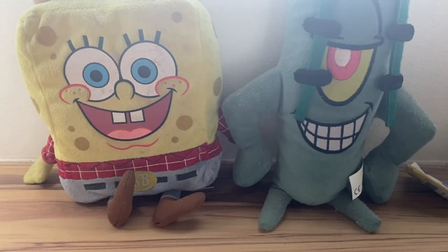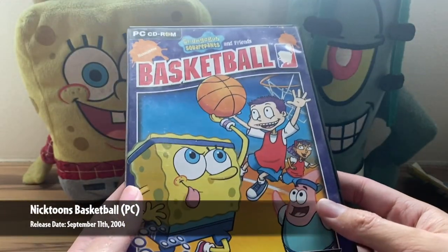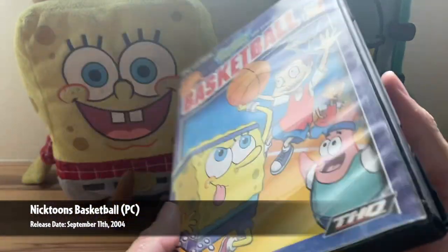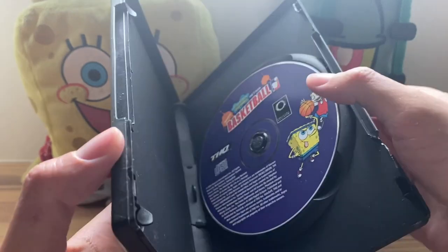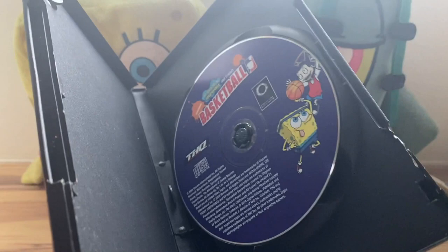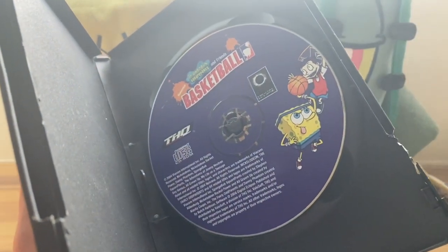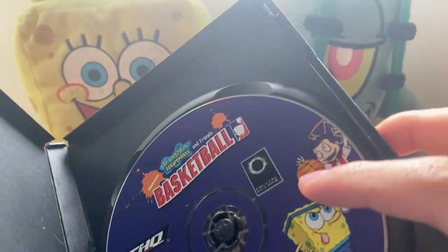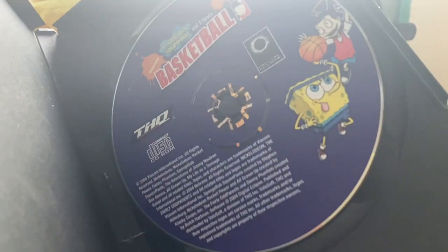Let's start off with the PC games. This stack is basically all the SpongeBob PC games I've collected over the years — in fact, all of these came before 2009. Probably the first one I ever got was SpongeBob and Friends Basketball. In the first take of this video I was doing this part and the case started falling apart, so I'm going to be really careful. The case is completely disintegrating, probably because in my old place it was in a cabinet facing sunlight. You can see here: THQ, 2004, and the developer was Digital Eclipse.